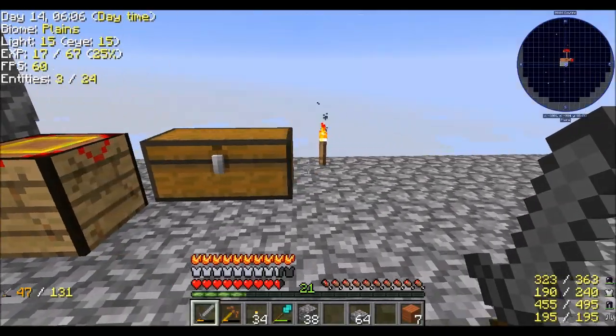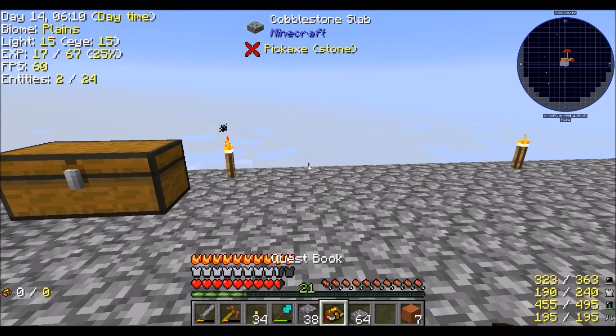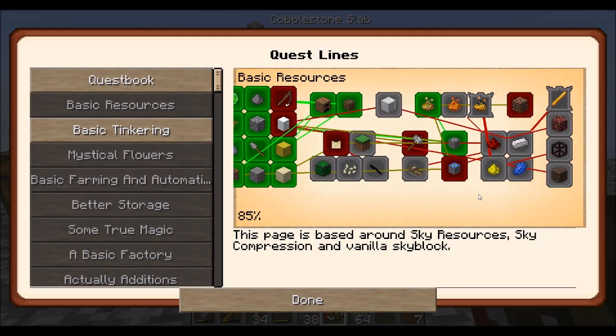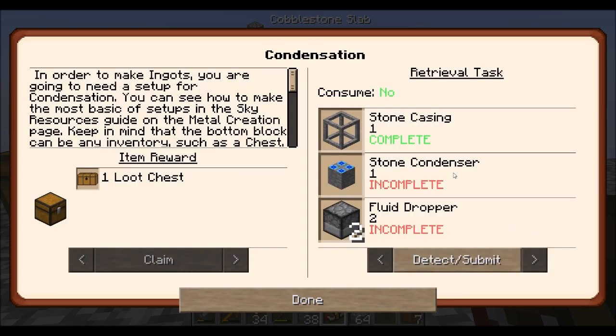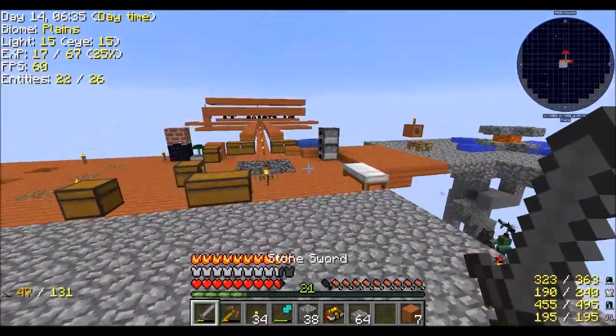Time to build a thing. If we look in our quest book first, and then we'll look in the sky resources guide to figure it out. The basic task ahead of me is to do condensation — in order to make ingots you're going to need a setup for condensation. As you can see in the sky resources guide, this is how you make metals. We're going to need stone casings, stone condensers, and two fluid droppers.